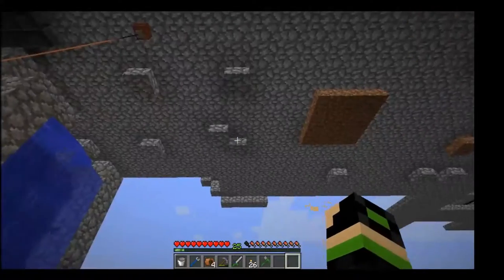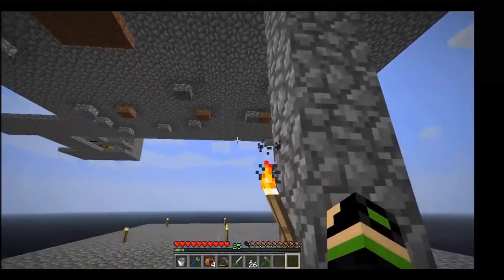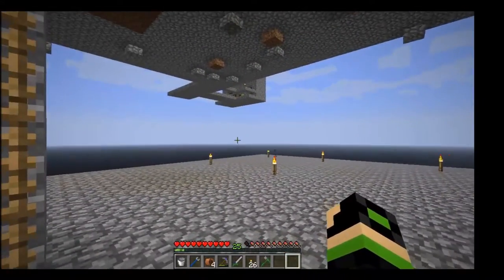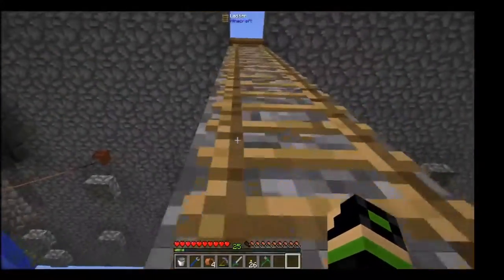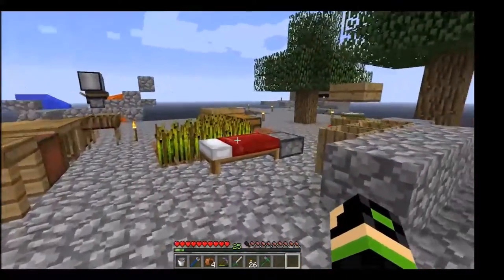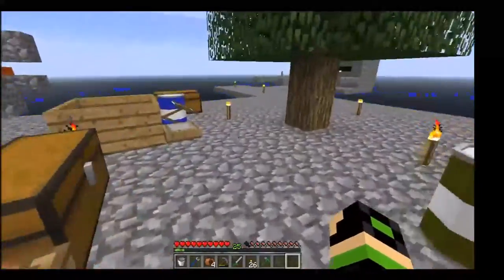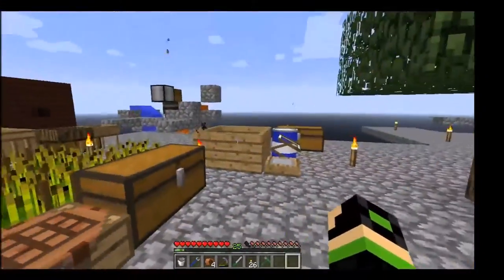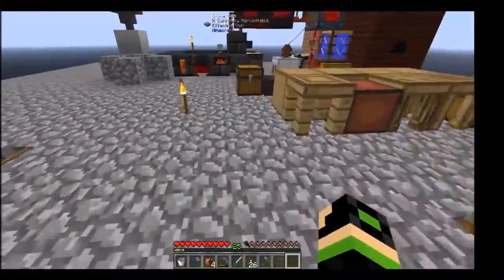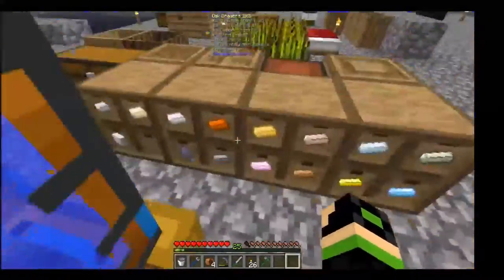I've also started creating a power line that's going to go across the ceiling, and I think this area over here is going to be my workplace. But the first thing we need to do to get started with that is create an automation system so we stop running out of resources.